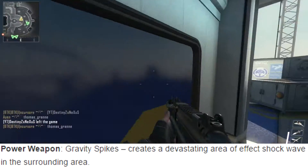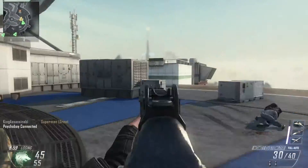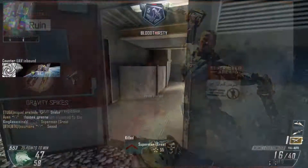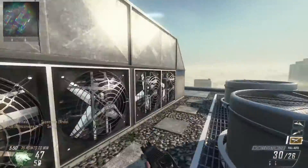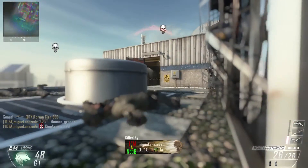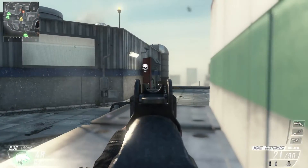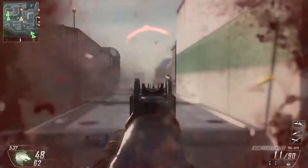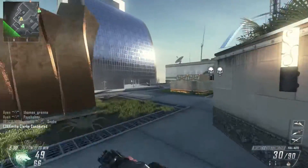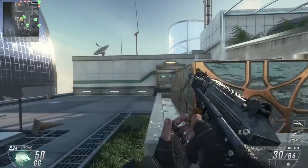The gravity spikes create a devastating area of effect shockwave in the surrounding area. From what we've seen, it looks like when you slam these into the ground, they create a big shockwave which seems to damage, if not kill, all enemies within the surrounding area. All the power weapons with the specialists seem to be very powerful. You only manage to get them two or three times per game, but if everyone's getting them two or three times per game, it might end up becoming slightly annoying. From what I've read, it is very difficult to not get killed by them because they are so overpowered.